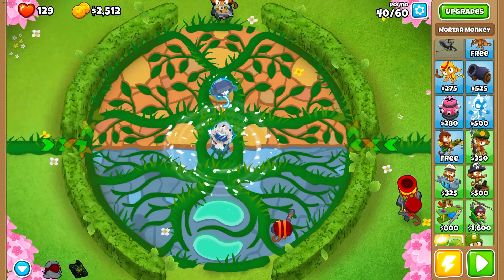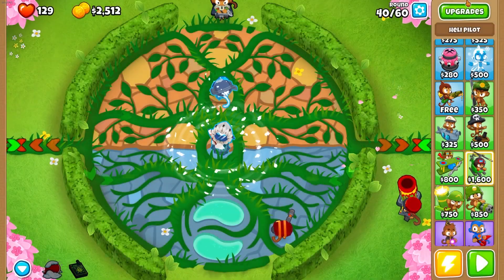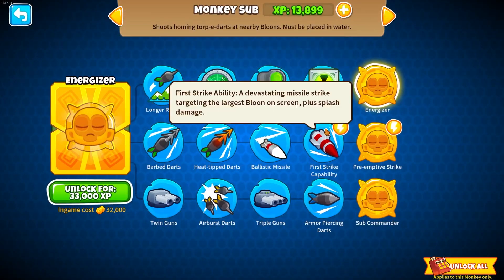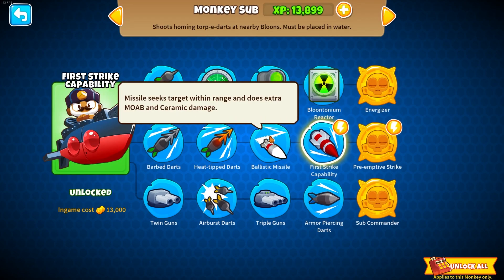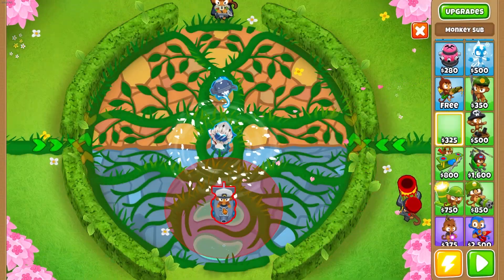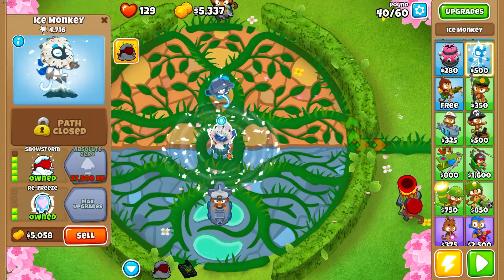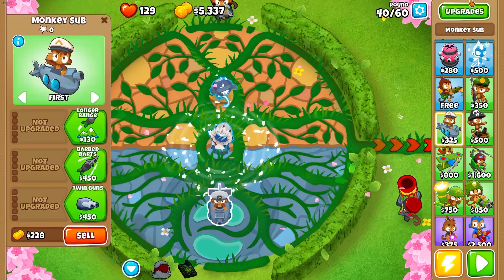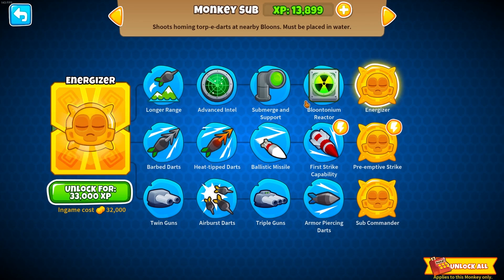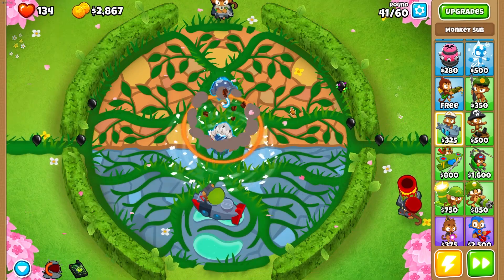Okay, not even close. Let's figure this out — what other monkeys do I need XP on? I have the heli pilot. For the monkey sub we don't have enough for a first strike, but we could do a ballistic missile. Let's sell this and do advanced intel. Advanced intel won't help a ton, but we can't afford airburst, so let's go with advanced intel and see how that works.